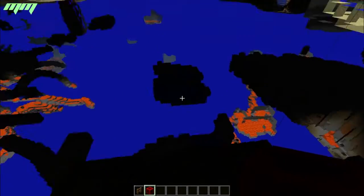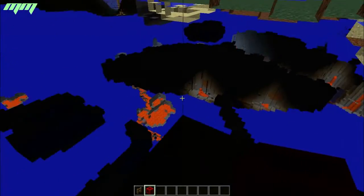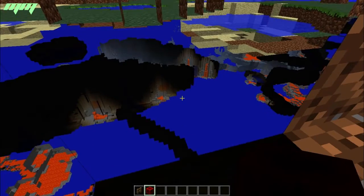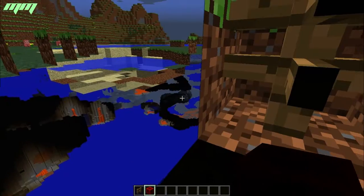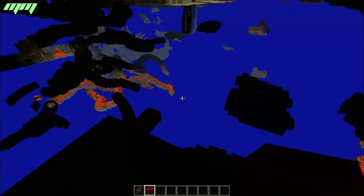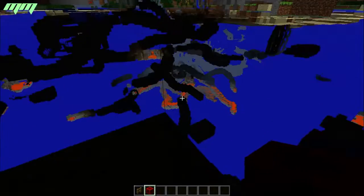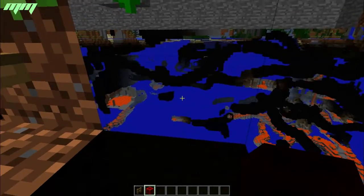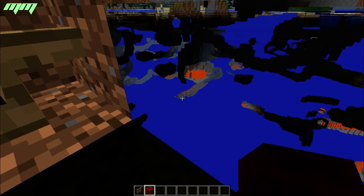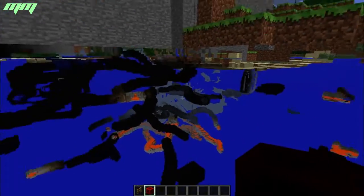You can see all the caves, the lava, more caves. It's just a little x-ray glitch — like an x-ray mod but as a glitch. You can see all that, find your dungeons, lava, and what I think is water down there too.